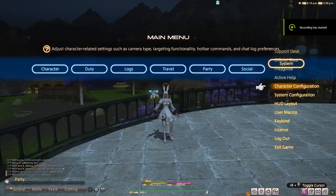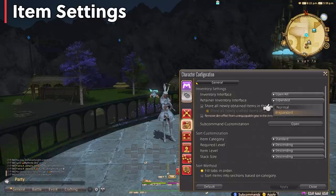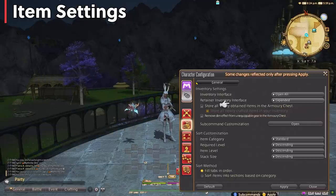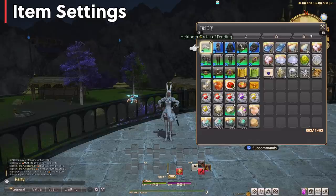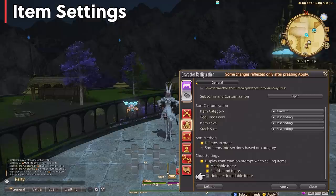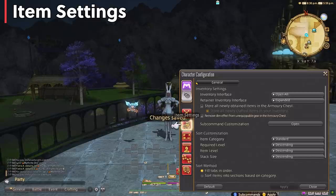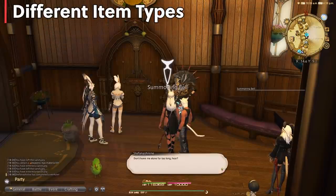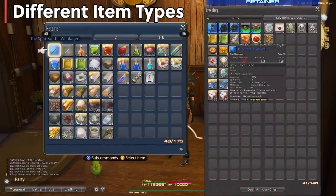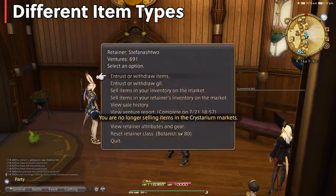The first thing to go over is item settings — let's adjust these to my liking, though you can take or leave this. Go to character configuration under item settings. For inventory interface, change it to 'open all,' which means your full inventory — all four slots — will show instead of a semi-closed view where you have to tab over. I like this because I like to see everything in one view. I use this method to keep my inventory nice, clean, and organized at all times with little effort.